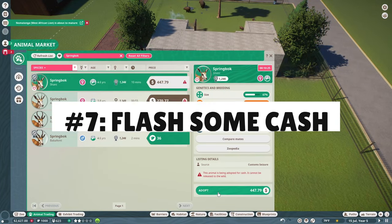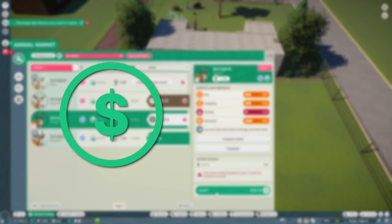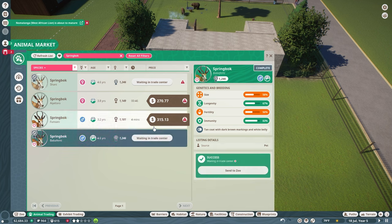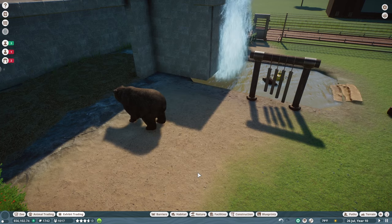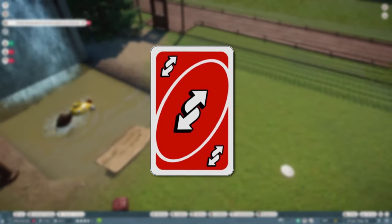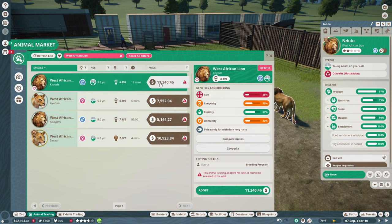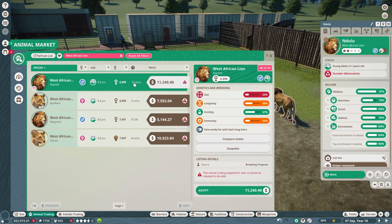Number seven: flash some cash. Within Planet Zoo there are two currencies you can use to buy new animals — cash and conservation credits. While you start with a decent amount, conservation credits will be much harder to come by in a fresh zoo, as the most common methods for obtaining them are selling animals and releasing them to the wild — pretty much the opposite of what you want to do at the very beginning. For this reason, you're going to want to buy your starting animals with cash whenever possible. In a brand new zoo, having the most expensive animal is less important; you should be more concerned with having any animals at all in order to start bringing in revenue. In Planet Zoo, cash is king — at least at first.